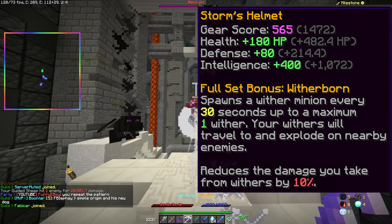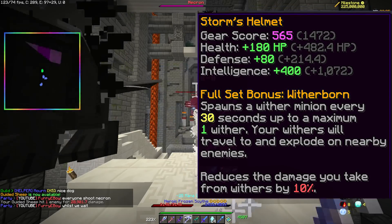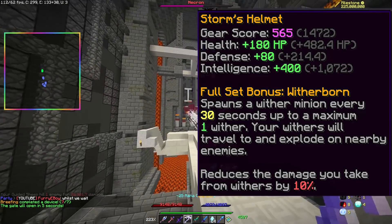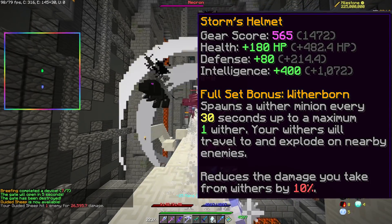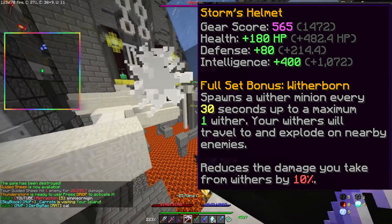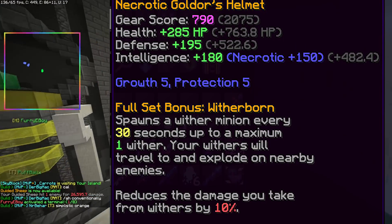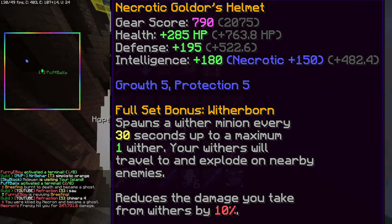The second set is the Storm set. By slashing your defense in half and losing a bit of HP, you get a huge 250 Intelligence per piece before any dungeon bonus is applied. This makes you into the ultimate glass cannon mage, and even the best player will die using this — but if you can use as many Storm pieces as you can survive with, you'll be an amazingly strong mage. The third is the Goldor set, just a bit more health and defense than the Wither set, but ultimately nothing special — really good for healers and tanks.